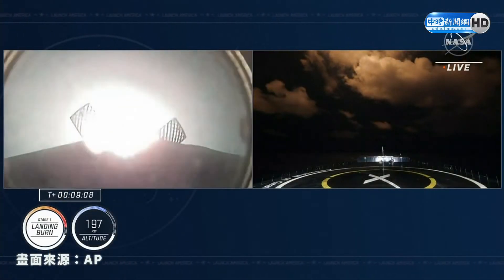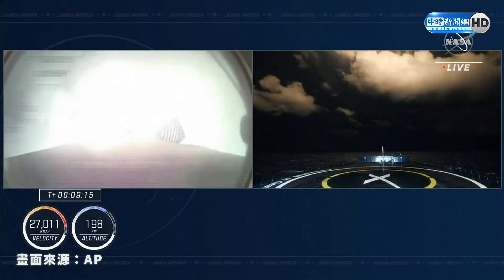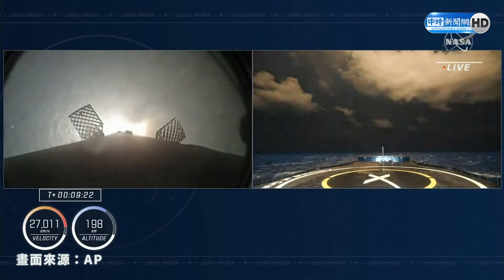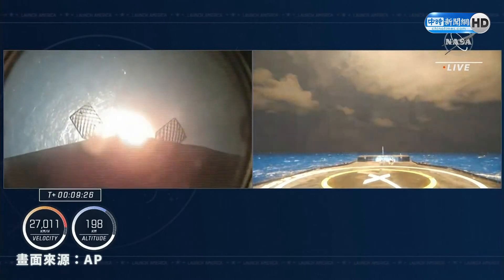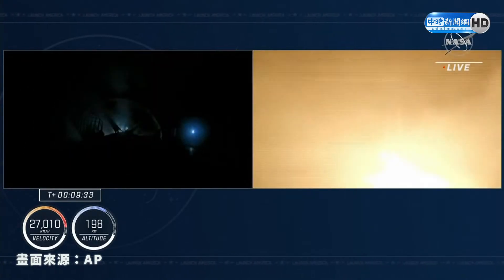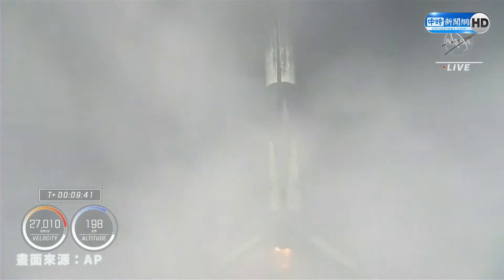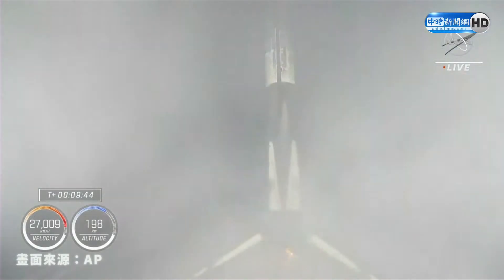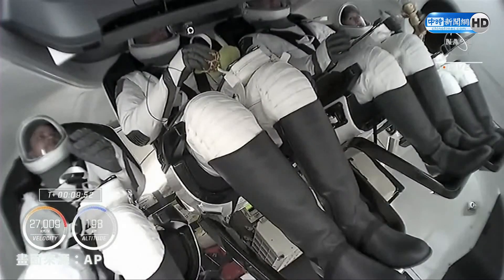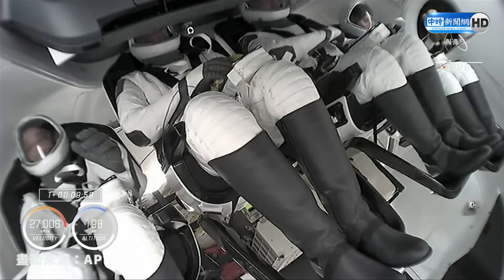Landing burn. Dragon, SpaceX — nominal orbit insertion. That was the callout we wanted on the second stage — we are glad to be in orbit. Fantastic view of the first stage. SpaceX launch escape system is disarmed. Landing legs have been deployed — the first stage returning back to Earth for a fourth time. And just like that, a fourth landing as part of the Crew-4 mission. We heard that the crew has been successfully inserted into a good orbit.